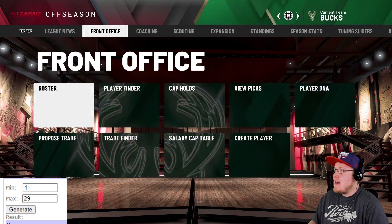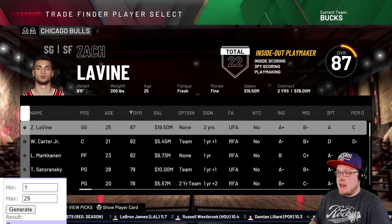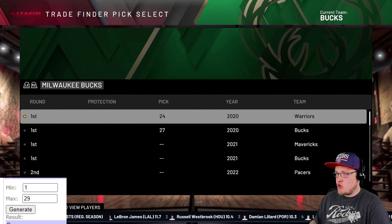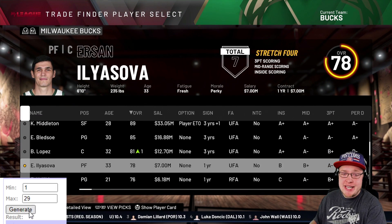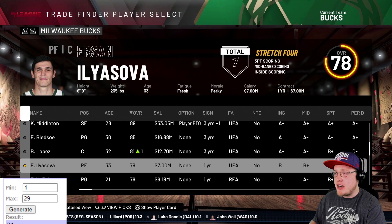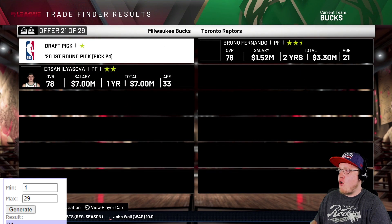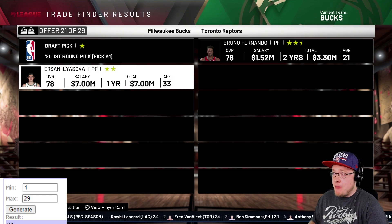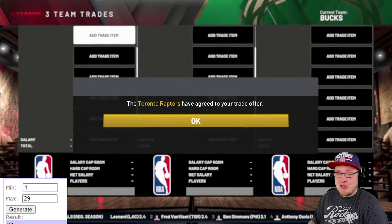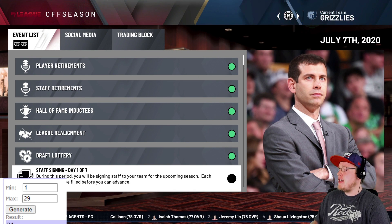The 24th pick goes to the Milwaukee Bucks. We toss in Ersan Ilyasova and generate trade number 21 - that comes back as Bruno Fernando, who is switching teams left and right. So it's Bruno Fernando for Ersan Ilyasova going to the Bucks. They already have Frank Ntilikina on the team, so not much to say about it - moving on.